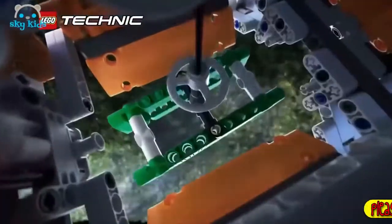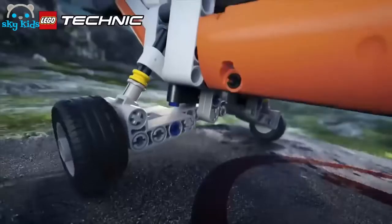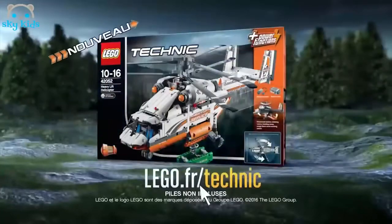Tisse le conteneur à bord de l'hélicoptère, pendant que les rotors contrarotatifs sont en action. Referme les portes du cargo et vole rapidement vers la base. Abaisse la rampe et décharge la cargaison. Nouvel hélicoptère de transport Ecotechnique.